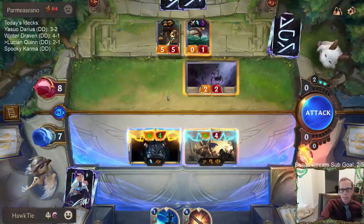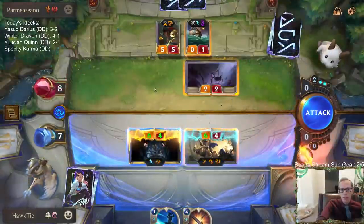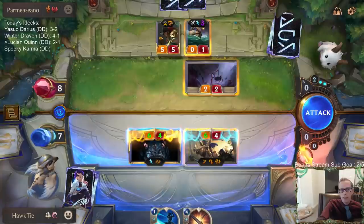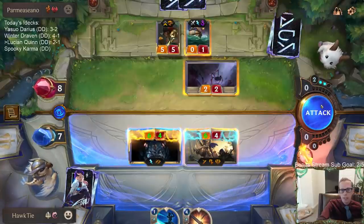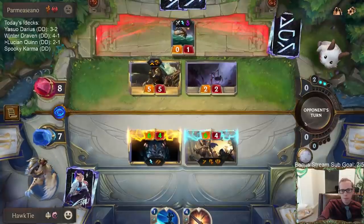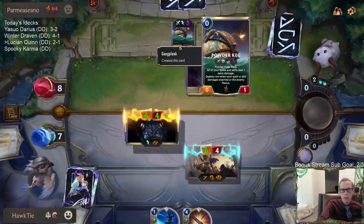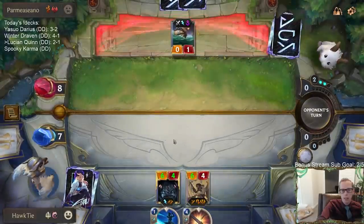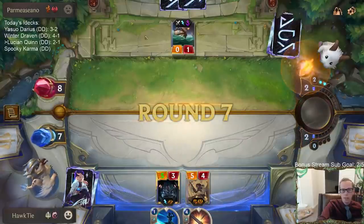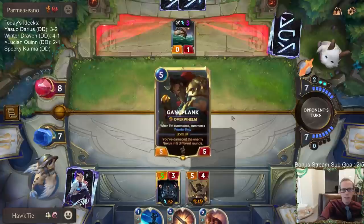I can attack like that - they have to block. They have to block with Gangplank, I guess. But then they get to keep the Powder Keg. I'll challenge the Gangplank with Genevieve and challenge with Lucian too - keep them busy with the two/two instead of having them keep the Powder Keg.